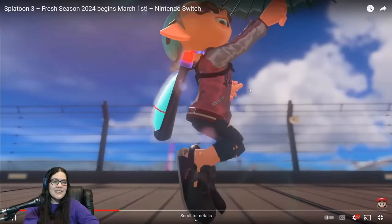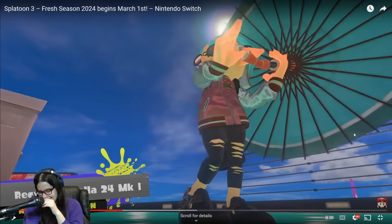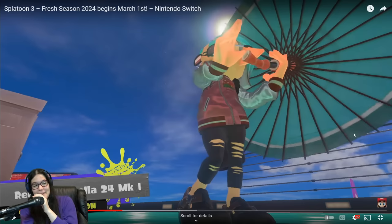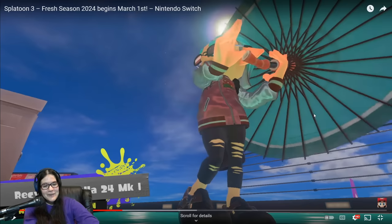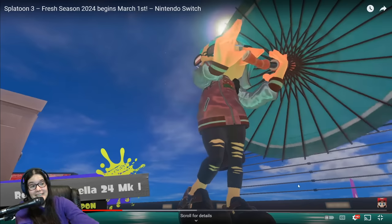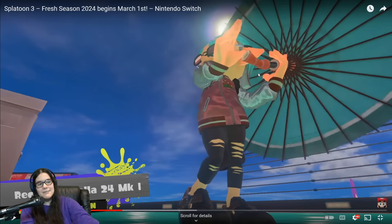Oh! I've seen the new Dreadbringer. There was a leader running around too, so maybe a leader kit. I really wanted 52 Gal Deco — yippee yahoo! This is a really cute brella. It kind of looks like what I was expecting it to be eventually — it looks like a little drink umbrella. Which is fun. It's also Bamboozler-themed, which I'm confused about!